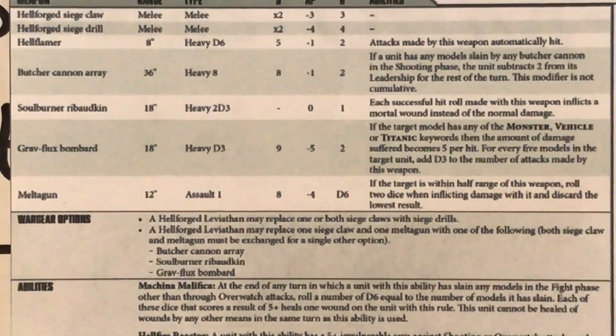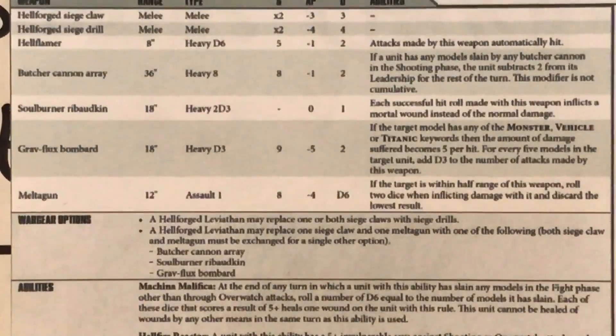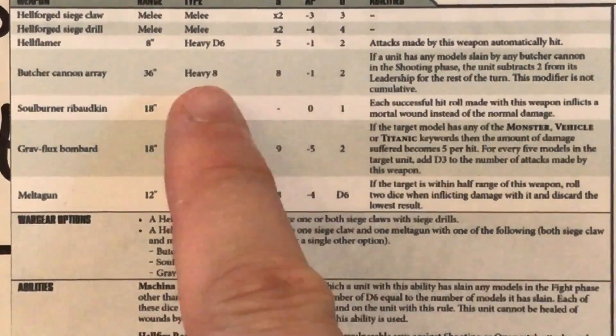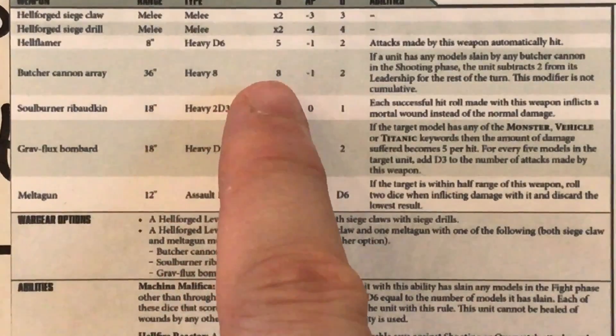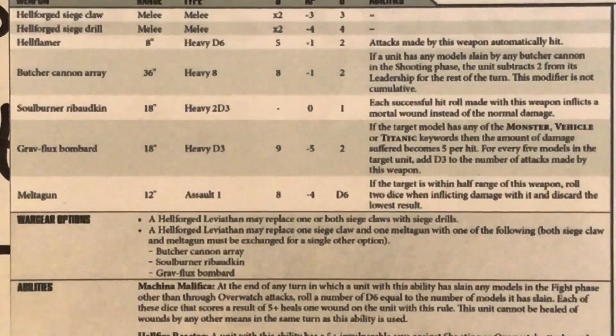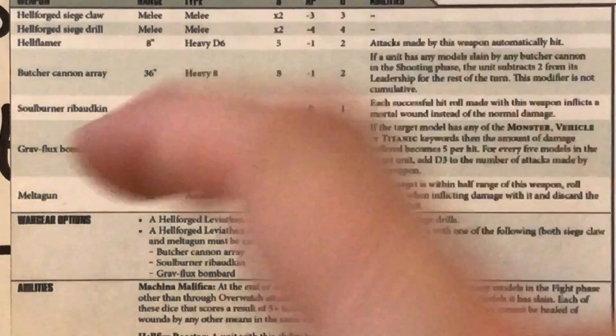The next weapon is the Butcher Cannon Array, which seems roughly analogous to the Leviathan Cannon Array from the Heresy, but with quite different stats. That weapon was range 24, heavy 6 — whereas this is range 36, considerably greater range, and heavy 8 with more shots. It's strength 8, minus 1 AP, so not great at busting armor, but 2 points of damage per hit. It has a special rule: if you take any shooting casualties from this unit, you lose 2 points on your leadership for the rest of the turn — some sort of chaotic or terrifying effect. I wonder if you can give it 2 cannons — that would be 16 shots.